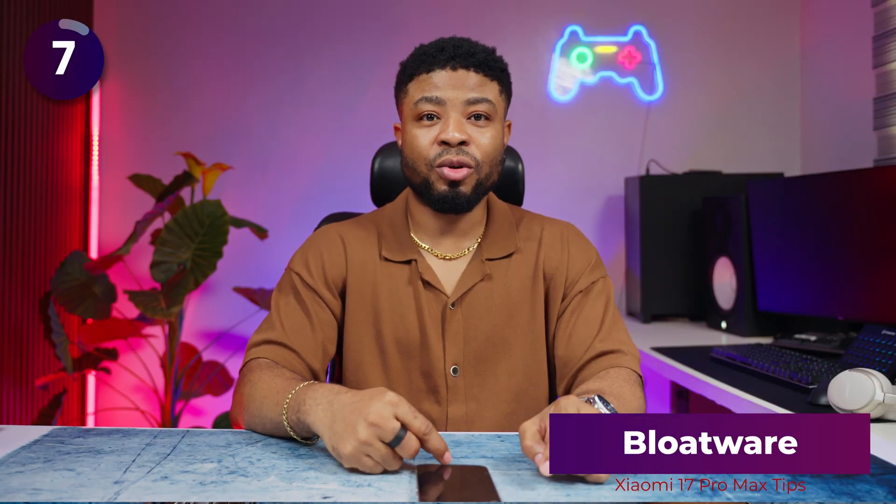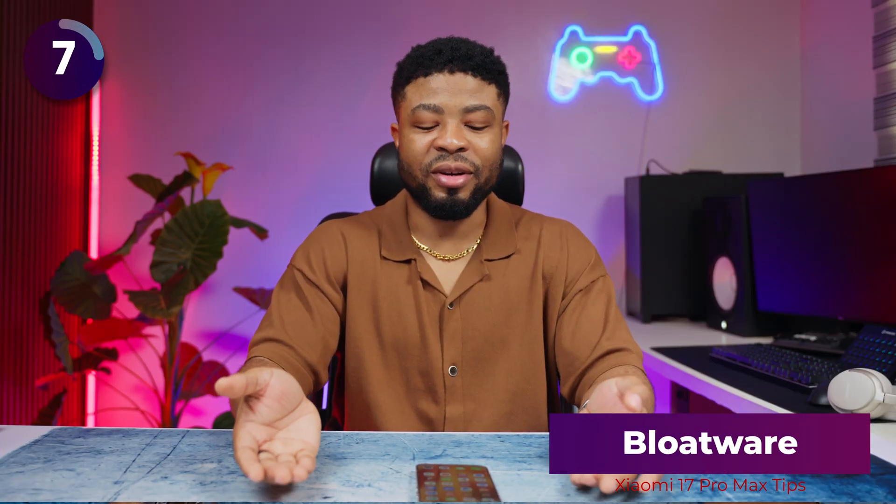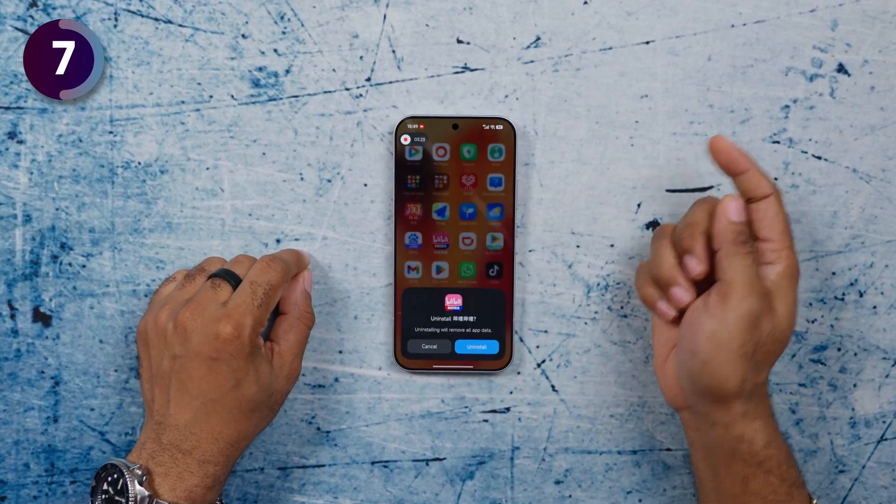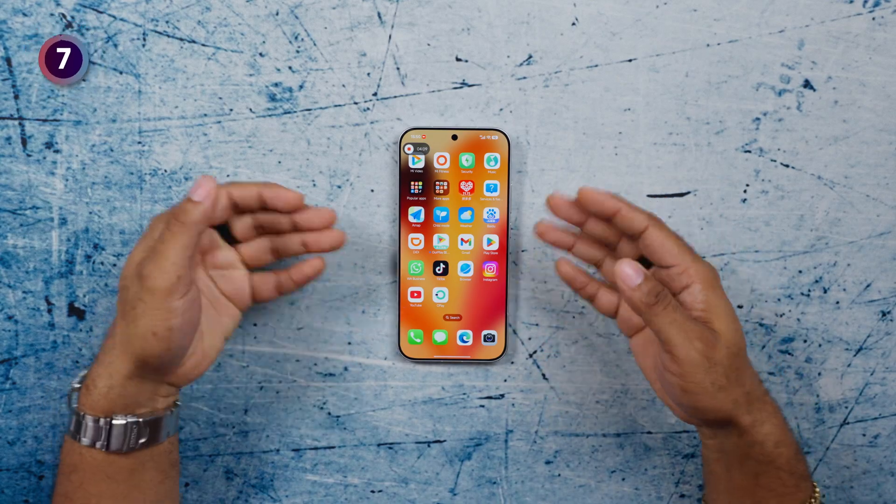The second thing is to uninstall all the weird Chinese apps on your phone. Go to the app, tap and hold, then tap delete and uninstall. Do this for as many apps as you don't want on your smartphone and you'll have a cleaner-looking app drawer.